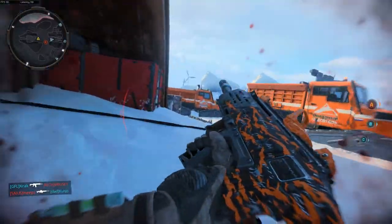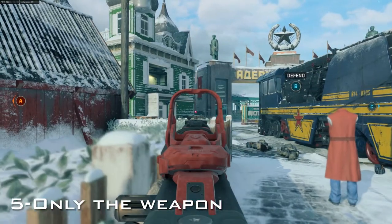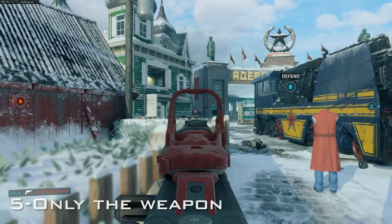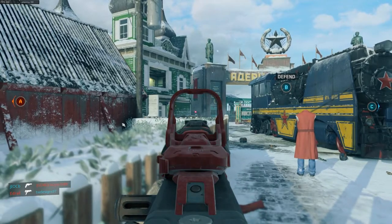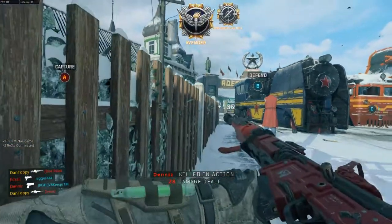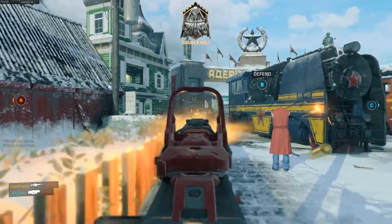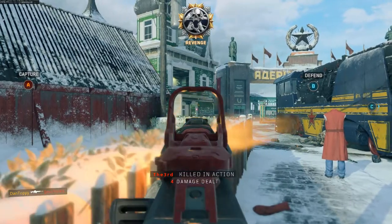Finally, a super simple but really important tip: make sure you are only using the weapon. Don't use any specialist abilities, equipment like grenades, or anything else to get the kill. Make sure that all 5 kills on that bloodthirsty come only from that weapon, otherwise it won't count towards your streak and your bloodthirsty won't count towards completing your Spectrum Camo.